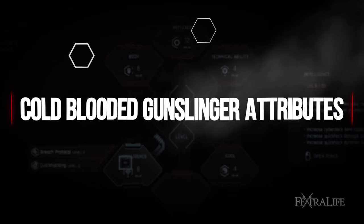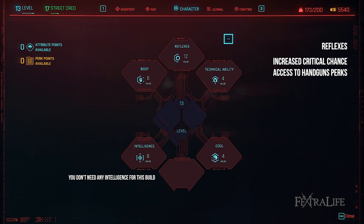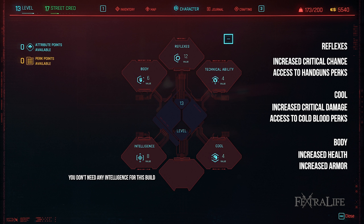The attributes needed for the Cold-Blooded Gunslinger build are reflexes, cool, and body. Reflexes is needed to increase your crit chance as well as make some of the best handgun perks available to you. Cool is needed to increase crit damage and to unlock some of the better Cold-Blooded perks. And body is needed to increase your health as well as your armor, making you harder to kill.